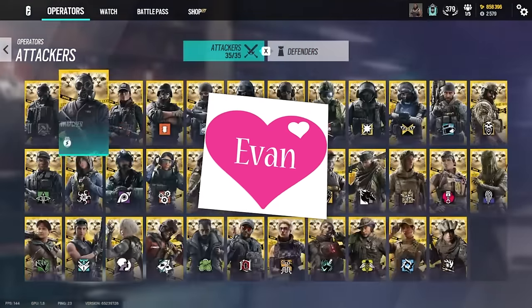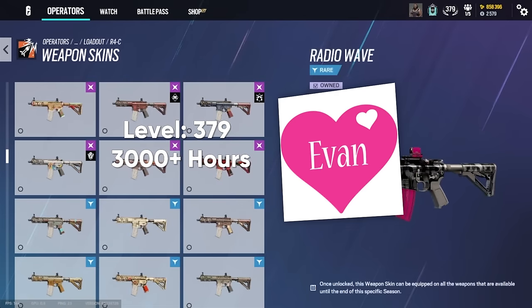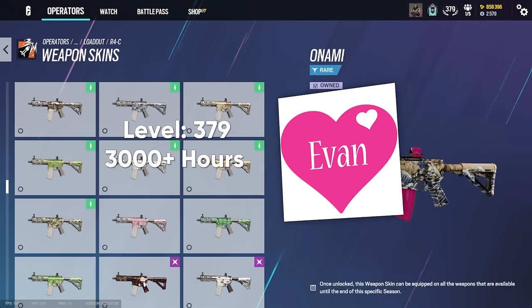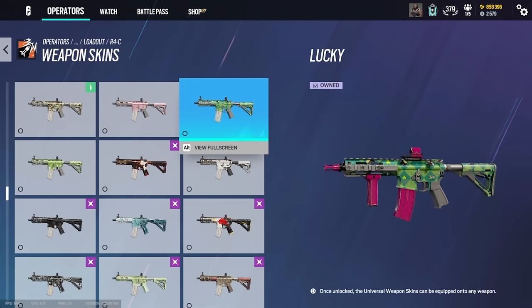Starting out, we're going to be checking out Evan's account. His main is a level 379 with 3000 hours played, but he did mention he had about 10k total hours across all accounts. And this next part is either going to blow your mind or not surprise you at all, but he owns just a single elite skin. And for a content creator, that is incredibly rare already.